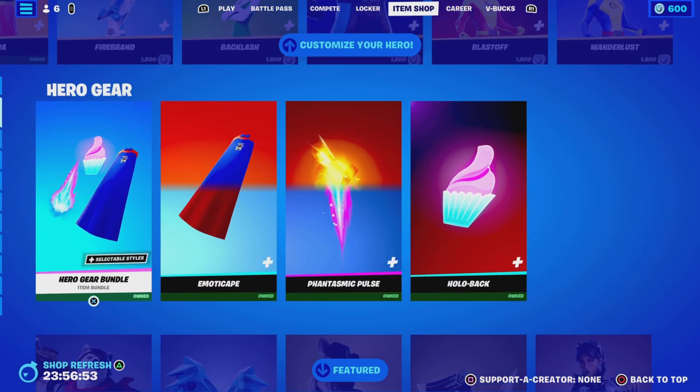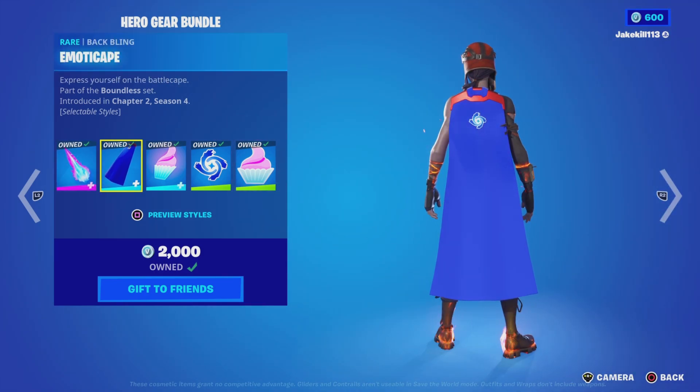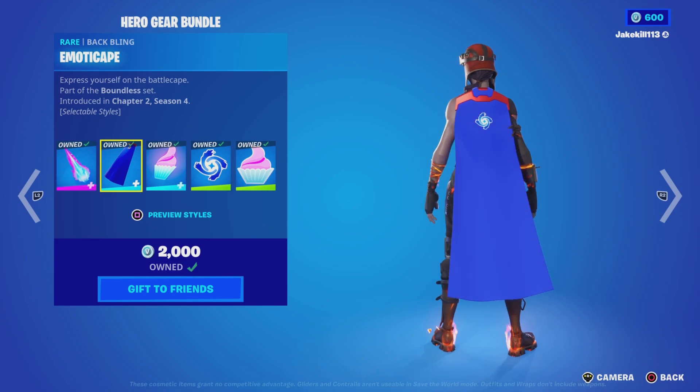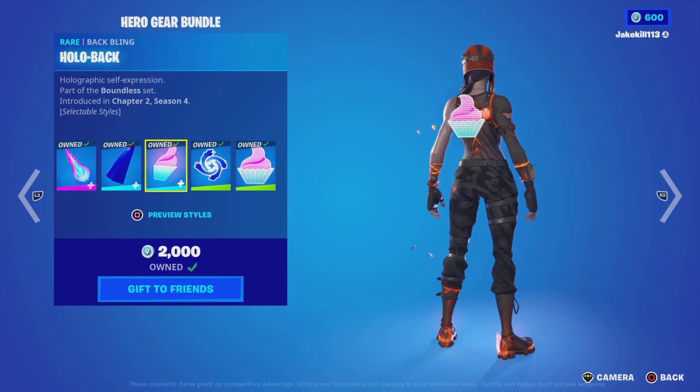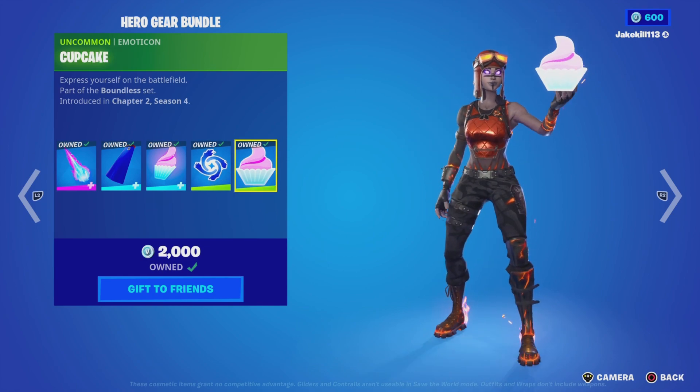We've got the Hero Gear Bundle. We've got the Fantazmic Pulse Glider and the Redmi pickaxe. We've got the Emoticake Bat Bling, the Hollow Air Bike Bat Bling, we've got Bow Cyclo, and we've got Cupcake.